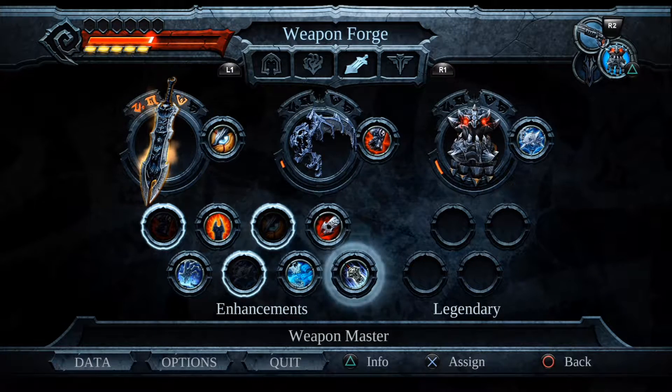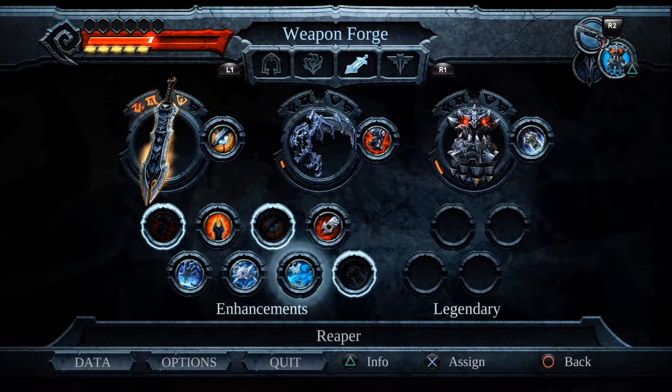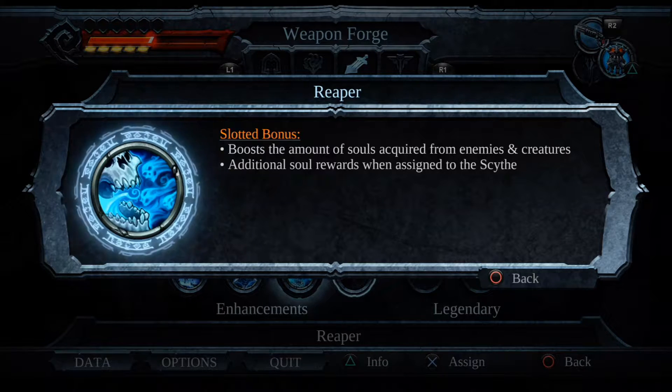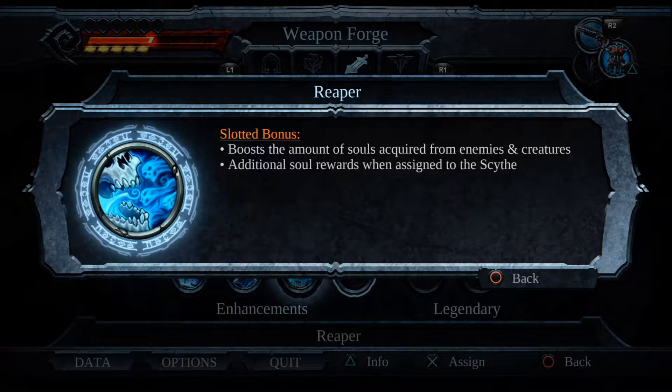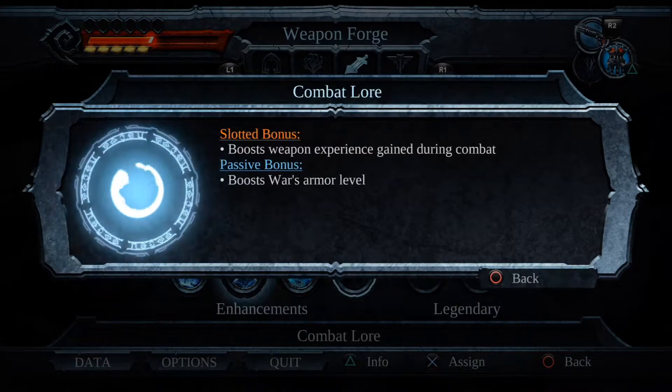This thing is important, guys. It's better you equip your enhancements on your scythe, which is — not the Reaper. Let me see additional souls of war, combat law. Combat law.